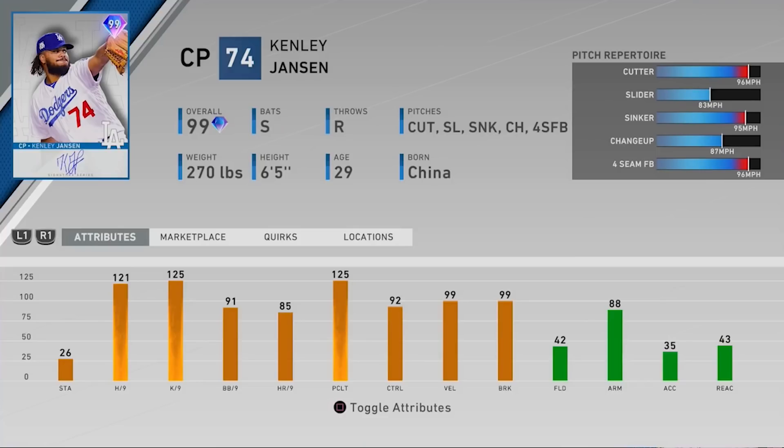I really liked using this Kenley Jansen card last year, so I'm excited to get my hands on this one. 121 hits per nine — that's what makes the PCI bigger or smaller — and 121 is almost max at 125. The prestige version gets 124. He also has 125 strikeouts per nine, 91 walks per nine, 85 homers per nine, 125 pitching clutch, 92 control. I love to see control above 90. The prestige version gets 95 control, 99 velo, and 99 break.